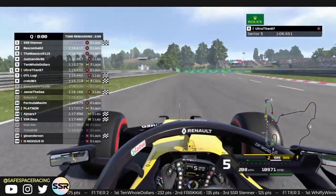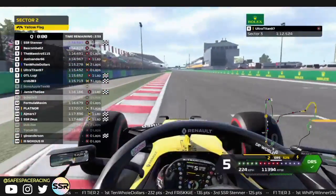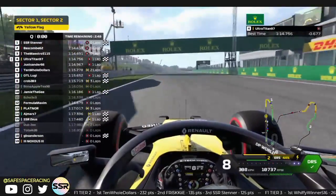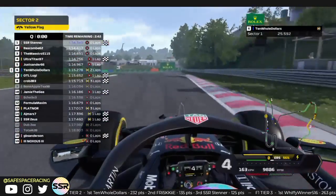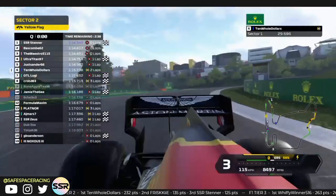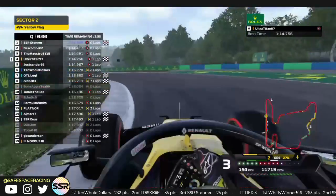The track is getting better and better as the clock runs out on qualifying. He runs out wide in turn 16. Coming across the line — he's only going to go P4 with a 114.7. I think Ten Old Dollars is done. I wonder if the AI is taking control for him in P6.